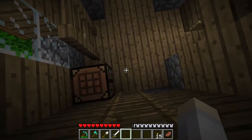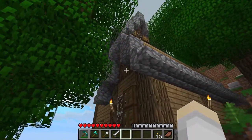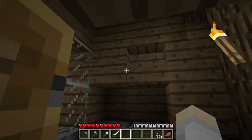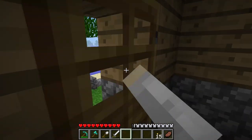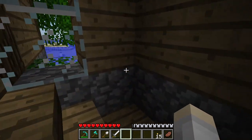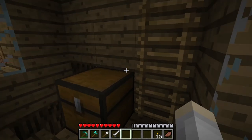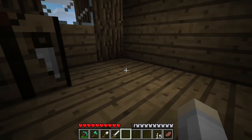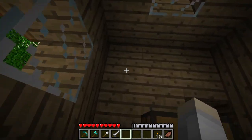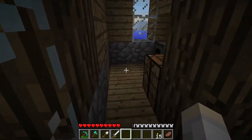Over here we have another building — this one's pretty compact, just kind of small. If we make our way up, I haven't really furnished it yet. There's just a small chest here, and at least in this attic there's a workbench, so that's a good thing. It's a little hard to furnish because it's just so tiny.